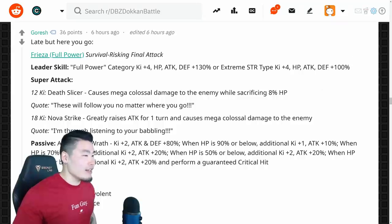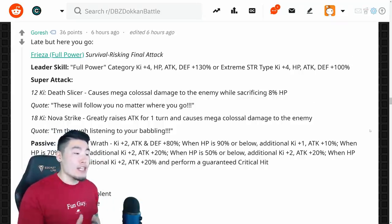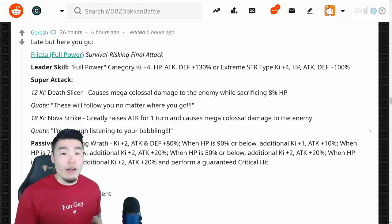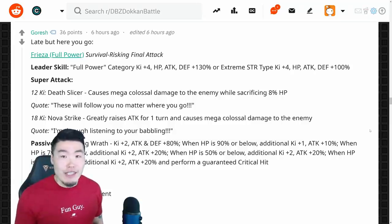Let's start with the leader skill. He is a Full Power Category Leader — K+4, HP, Attack and Defense plus 130%. Or, Extreme STR types — K+4, HP, Attack and Defense plus 100%, which tells you that he is going to be an Extreme STR type.